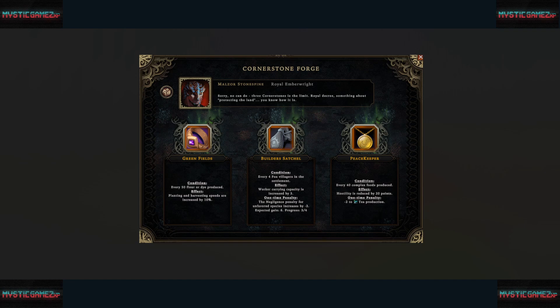Beavers are nice here because they gain resolve in mines. One warning though: if you ever get the Wailing Echoes — that negative hostility debuff where being in mines tanks your resolve — that would be really bad on this map. You'd have to pull your workers out every storm.